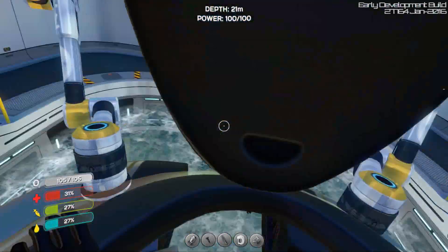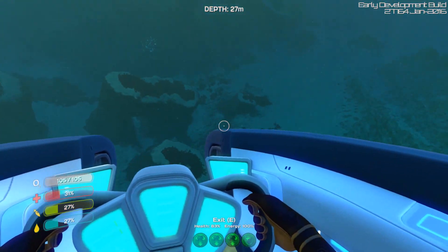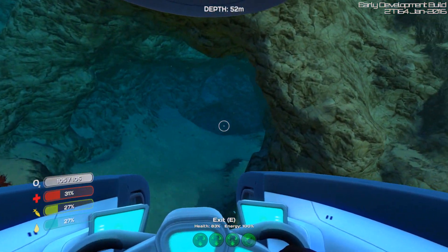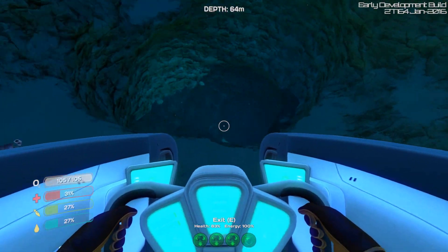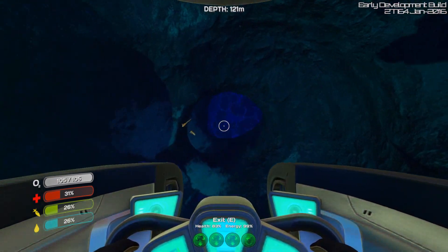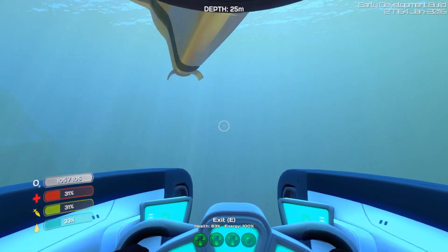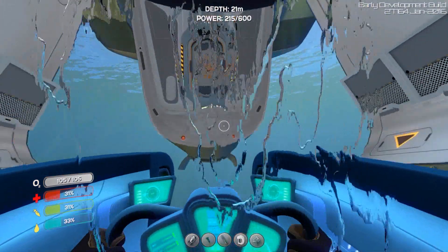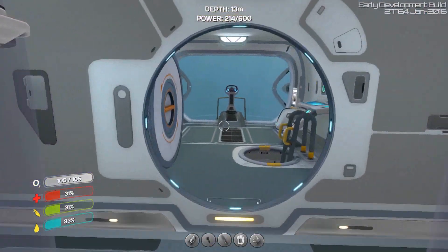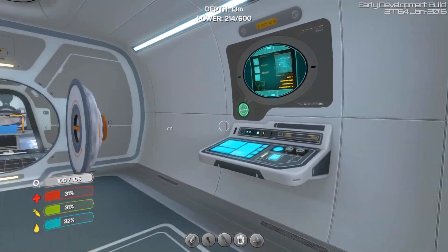In your customized base, you can start building submarines, which will allow you to reach depths far greater than ever before. One of the coolest things you can build is a spaceship-like sub called the Cyclops. In it, you'll feel like the commander of a space fleet as you explore the deepest parts of the ocean. You can upgrade your fleet with torpedoes, power-saving abilities, and increased resistance to ocean pressure for deeper exploration.